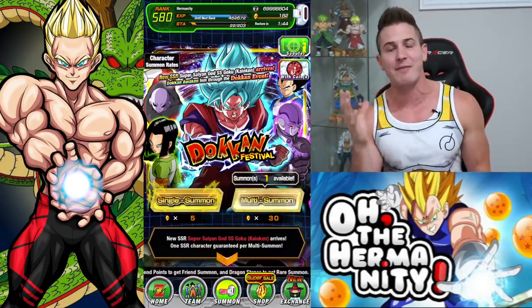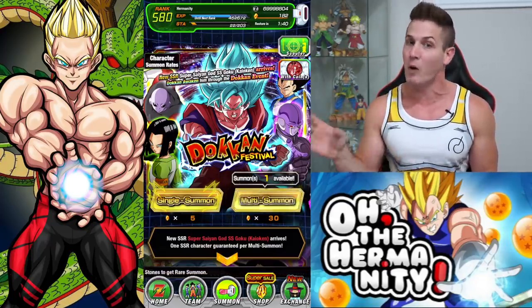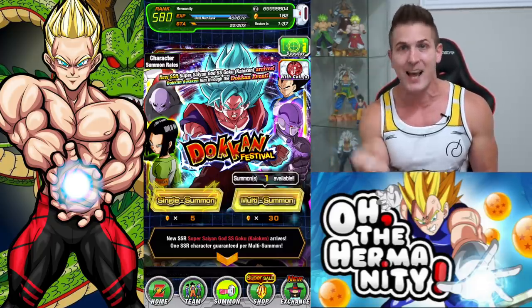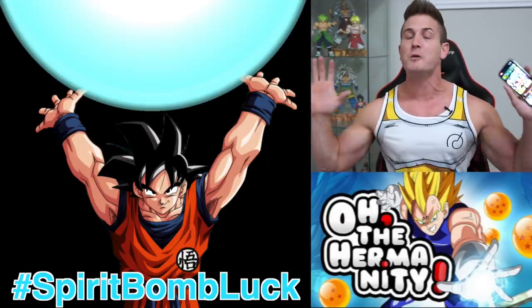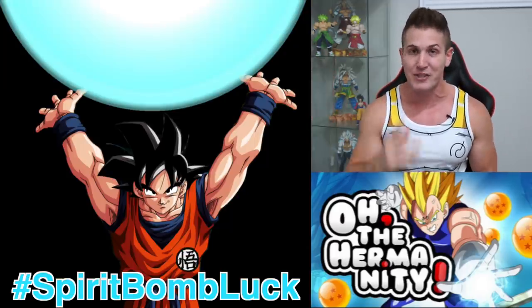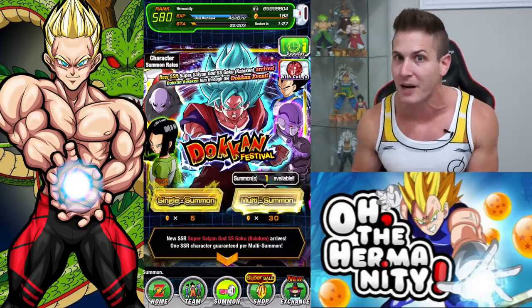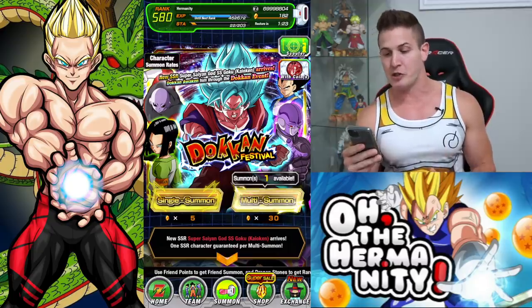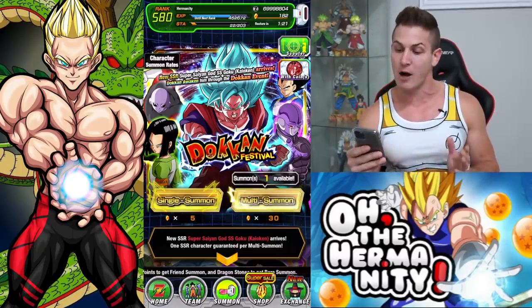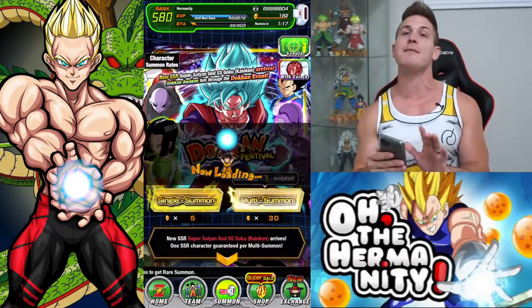I've actually saved every single one of my tickets for the first time in a while. So when I get my rewards and all my tickets, I'm going to be summoning those as well. And if you want to take advantage of that Spirit Bomb luck, make sure you save yours because I'll be doing them this week when they drop, probably on Wednesday. Now we got the new Super Saiyan God Super Saiyan Goku Kaioken, which we will be summoning for and obtaining today.